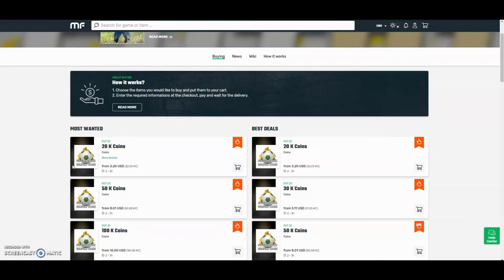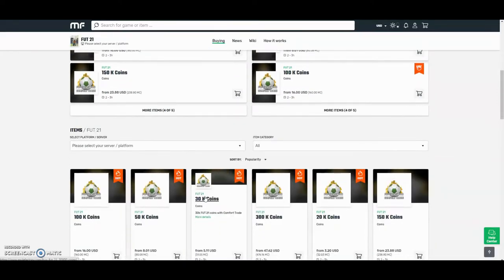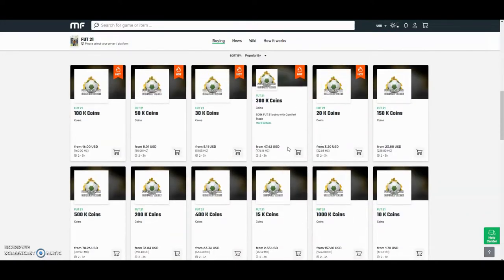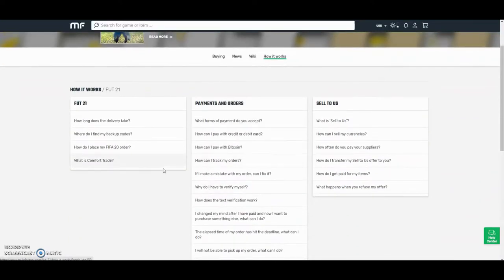Hey guys, check out MuleFactory.com and use the code OWENFIFA for a discount at checkout. They have the cheapest coins on the internet and they also do comfort trade which is 100% reliable. They do Xbox and PlayStation and as you can see by the prices here, they are definitely the cheapest out there. If you want any information on how it works, go on the how it works section and they'll be sure to help you. They also have 24 hour support.